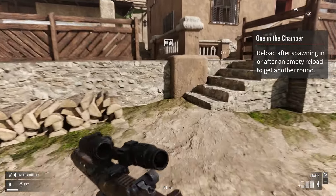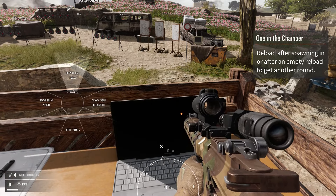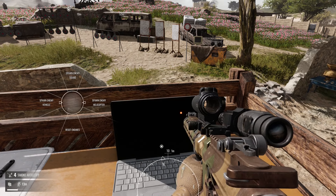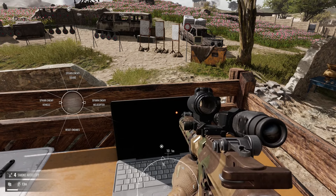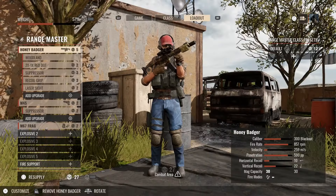You can hold to slide into prone. If you guys haven't played this, definitely check it out. In the firing range you can bring in enemies — go to the panel, hold it, and you can reset enemies, bring in an enemy squad, enemy vehicle like a technical, or an enemy helicopter. Anti-air missiles are available on the table for that.